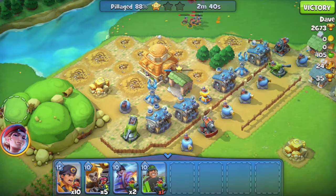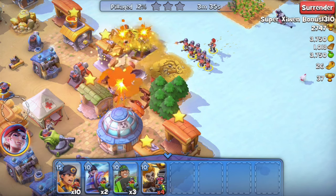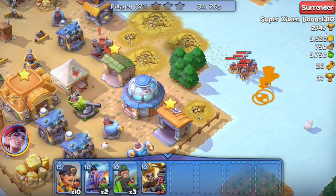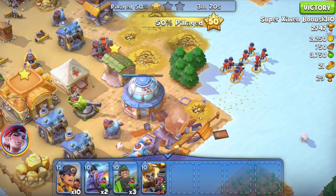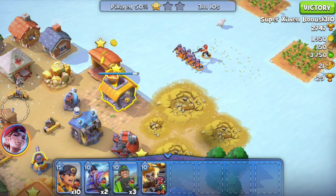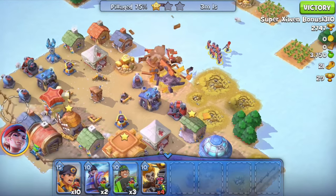Note that land you think is undeployable may actually be deployable, so check carefully. Here's another example of a resource buffet — placing resource buildings in front of your towers makes it hard for defensive towers to reach snipers, who can just walk in and take all the resources. Avoid this layout unless you place a wall in front of the resource buildings to lure snipers within range of your towers.